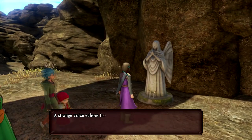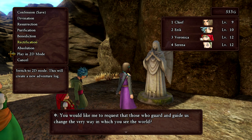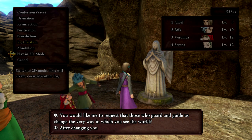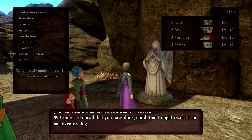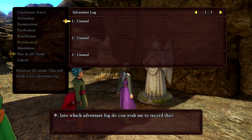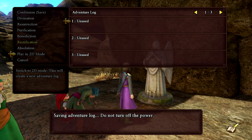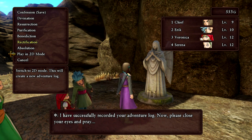To switch modes, you go to a statue and use it to play in 2D mode. It asks: 'Would you like to change the very way in which you see the world?' After changing the world view, you can return to any point in your adventure. It creates a brand new adventure log — you don't even have to start all over. That's the coolest way to handle a demo — letting you pick up where it leaves off.